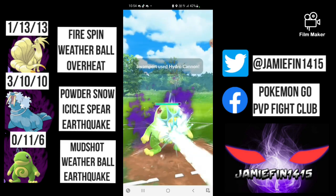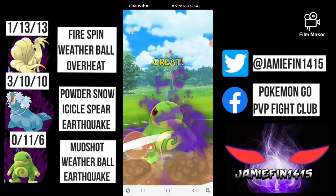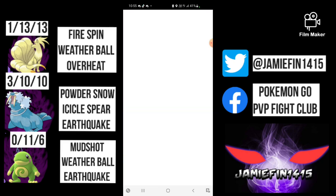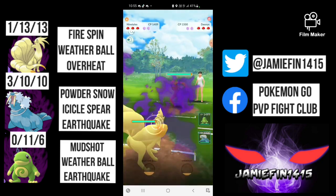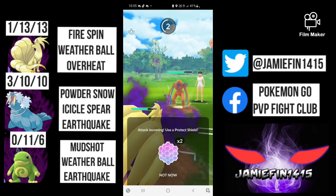It's just a Hydro Cannon — I've still got two shields but I'm not shielding a resisted Hydro Cannon. I go for the Earthquake to knock out Swampert — see you later, Swampert. Back out comes Skarmory; we outpace to Weather Ball but actually Mud Shot it down for a nice two-shield flex.